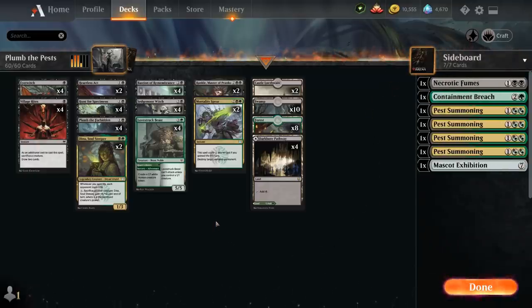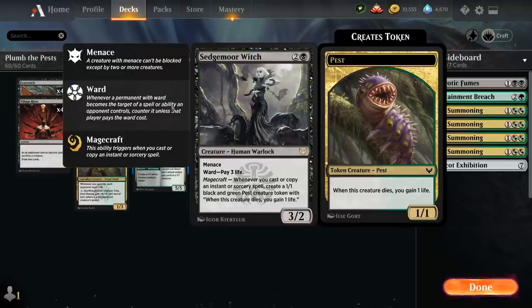One of the centerpieces of the deck is Sedgemore Witch, 3 mana for a 3-2 human warlock with menace. Ward makes the opponent pay 3 life whenever they try to target the witch with a spell or ability, otherwise it gets countered. Magecraft says whenever we cast or copy an instant or sorcery spell, we get to make a 1-1 black and green pest creature token that when it dies gains us one life. So Sedgemore Witch can very quickly generate an army of pest tokens we can then use with our various sacrifice effects.